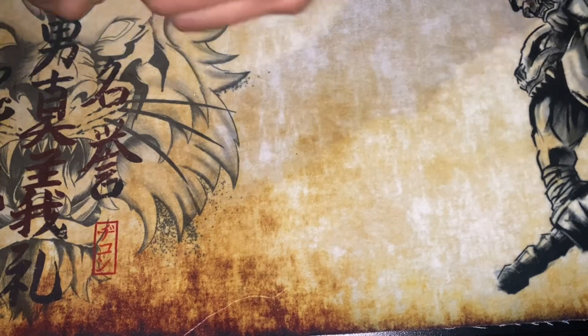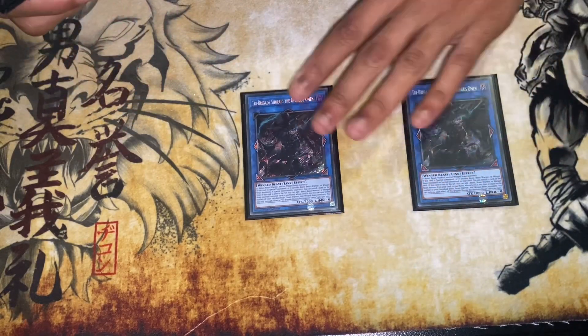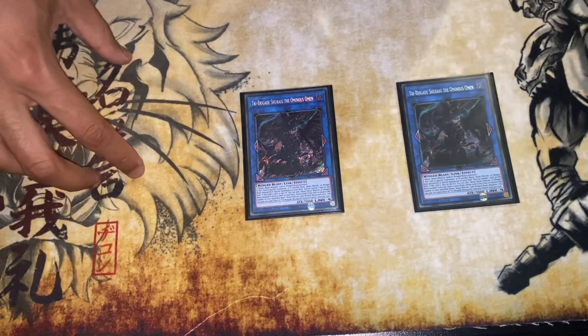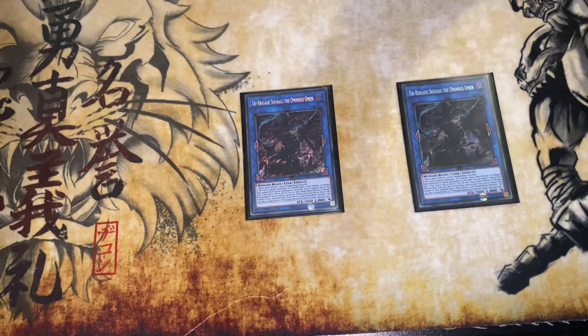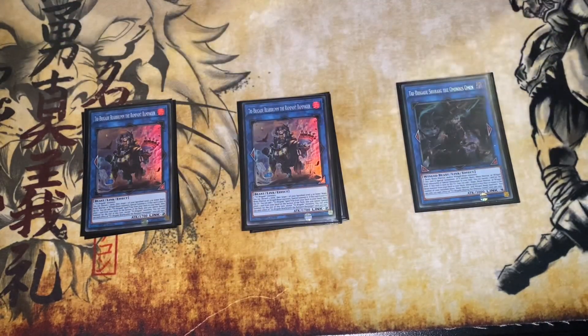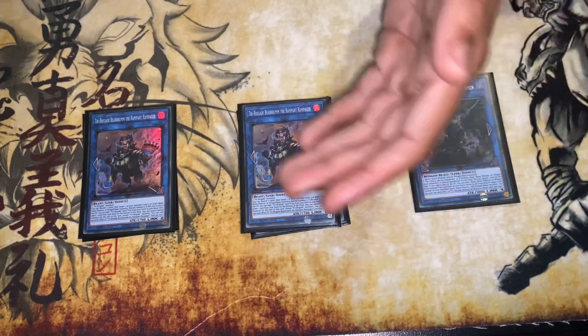For the extra deck — I'm missing a copy of Shurag, I should have an ultra one but I've only got two. This should ideally be at three. I also want to note the Zoodiac engine still works if you have Abyss Zeus, which got reprinted so it's much cheaper. Playing one Rugal, double Bearbrumm — I know loads of people play one copy, but occasionally I do need to special summon the card without link summoning it. By having the second one you can make the second and then res it back with Revolt to get the search off.